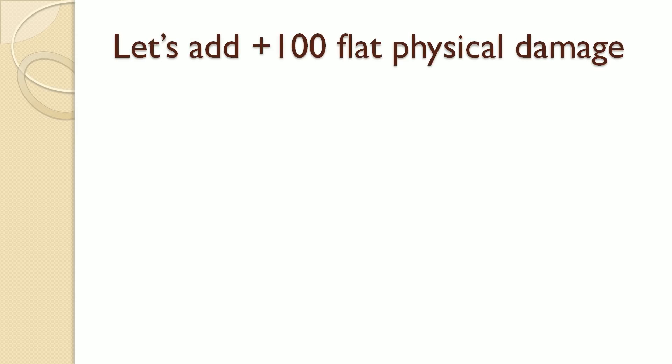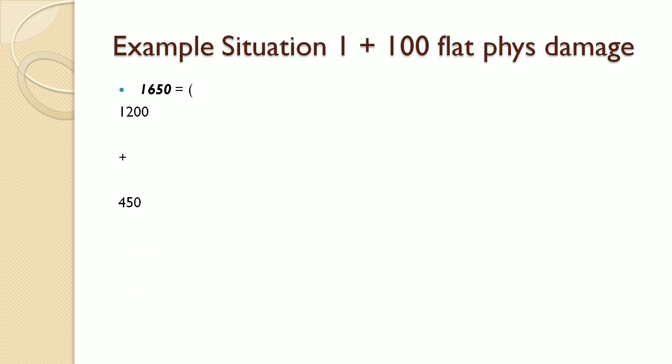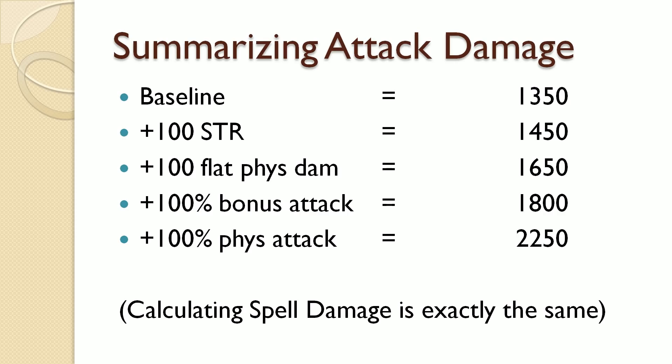Adding flat physical damage changes 300 to 400. The top half becomes 1200, the bottom half stays at 450, giving a total of 1650 — 300 more than baseline. Putting this all in a list: for intelligence-based characters the exact same calculations apply but with spell damage instead of attack damage bonuses and intelligence instead of strength — just swap those two values.